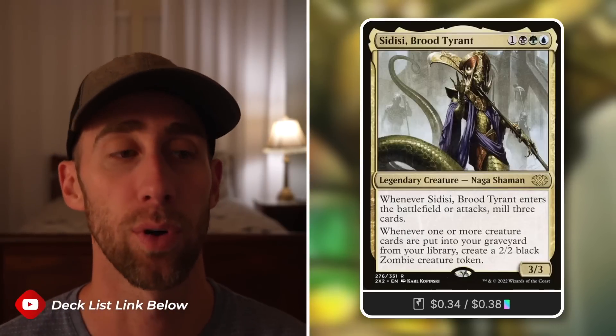Scion of the Halister is a background: commander creatures you own have — the first time you draw a card each turn, instead the top two cards go to your graveyard and you draw a card — essentially keep filling your graveyard with more legendaries while curating what you draw next. Sidisi, Brood Tyrant: whenever it enters the battlefield or attacks, mill three cards. Whenever one or more creature cards go from your library to your graveyard, you get a 2/2 black zombie token. Finally, Eloise, Nephalia Sleuth: a 4/4 human rogue — whenever another creature you control dies, investigate, getting a clue to draw cards; and whenever you sacrifice a token, surveil one, getting more things into your graveyard.